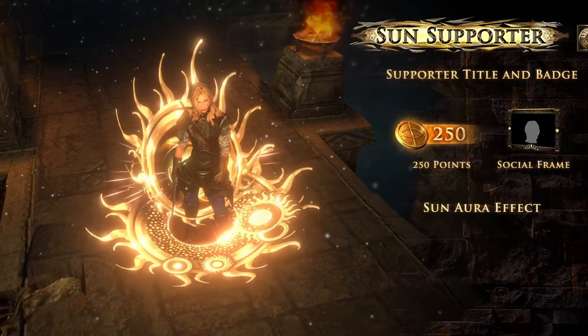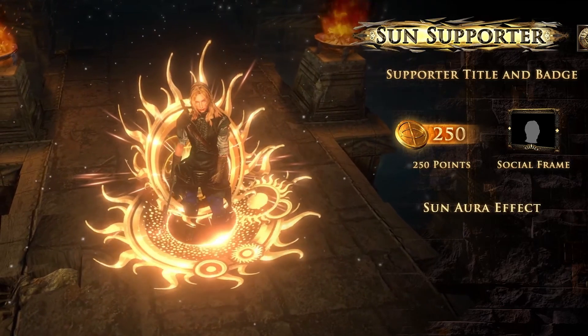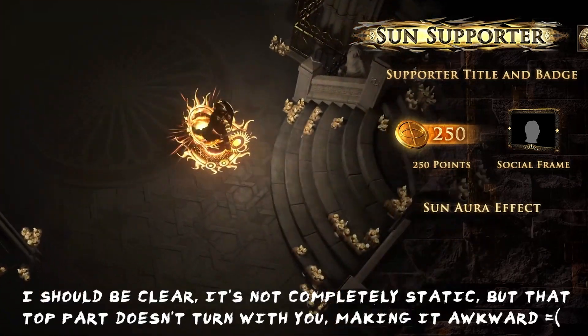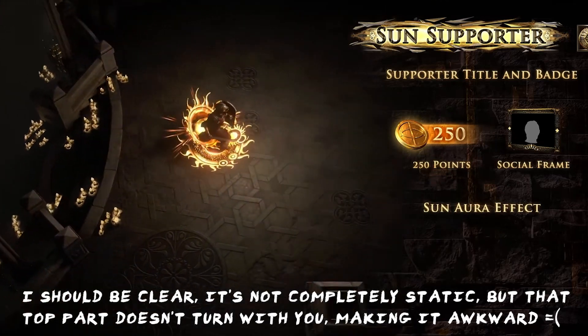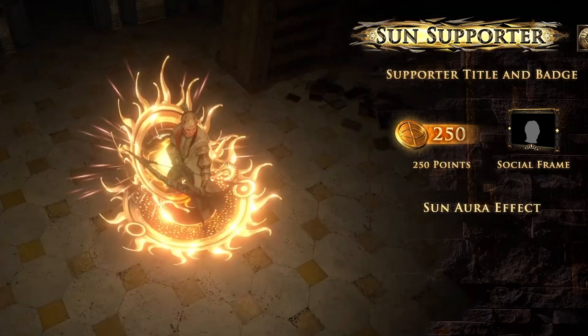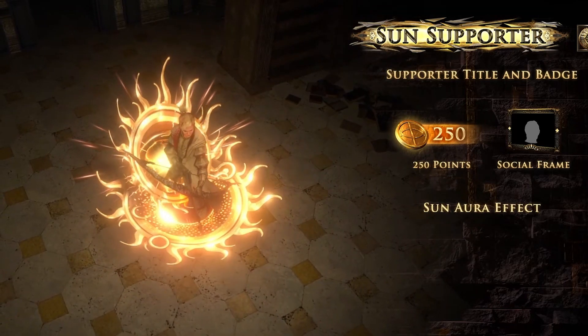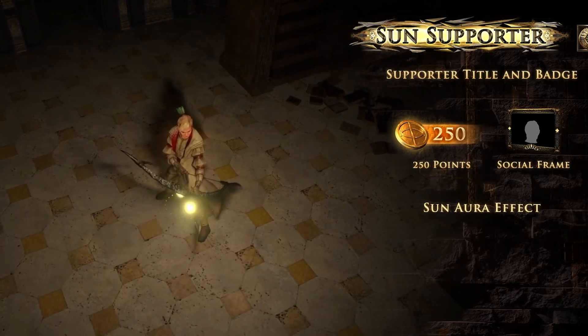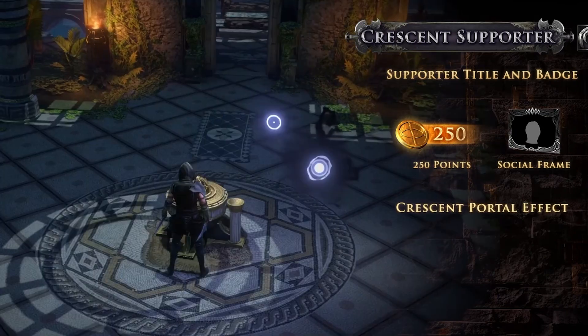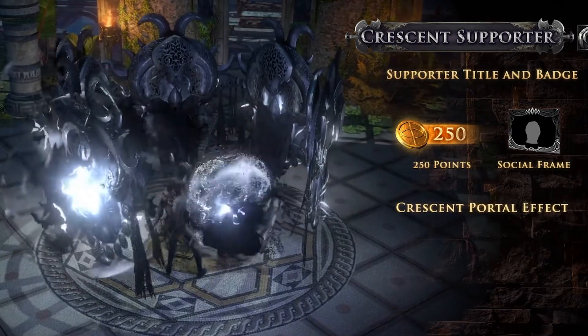The last things up for consideration are the portal and the aura. Straight up, I do not like this aura — it's completely static, has no physics, and I very much like my auras to be dynamic. It is however quite bright, so if you're putting together an aura build with the end goal of blinding everyone you meet, go for it. Crescent's portal, though — very solid. I like this portal.